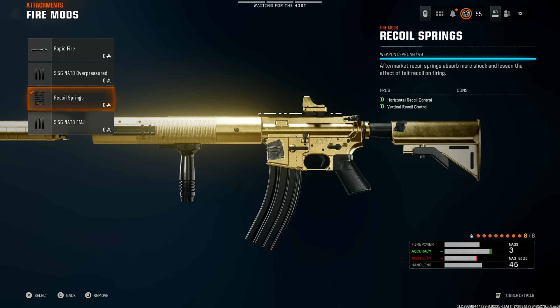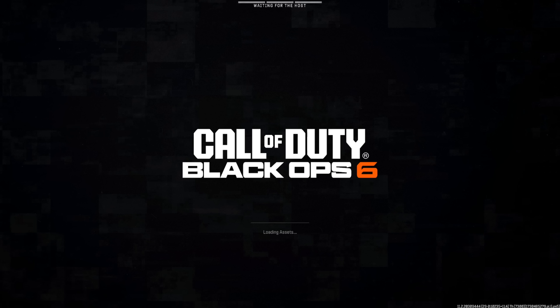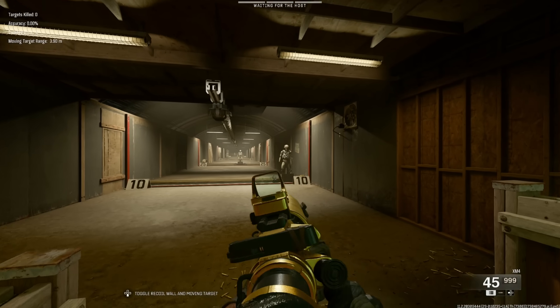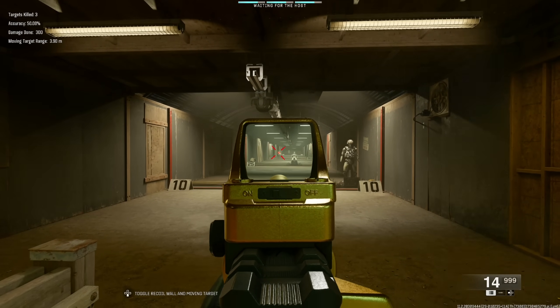Then we're putting on the recoil springs — this is absolutely amazing with recoil springs, it really has no recoil overall. If you don't care too much for recoil springs, you can put on overpressured for more bullet velocity. But this build is just an absolute laser from every single range, taking no effort to use.